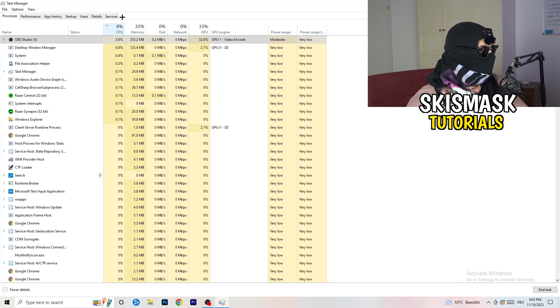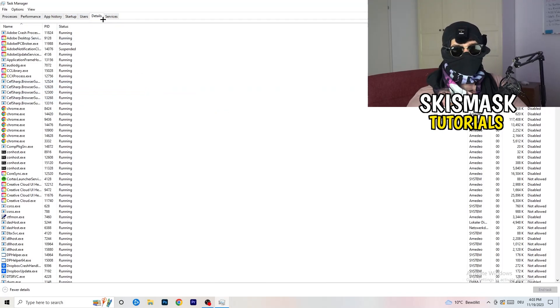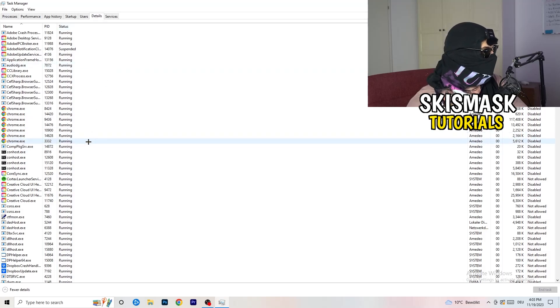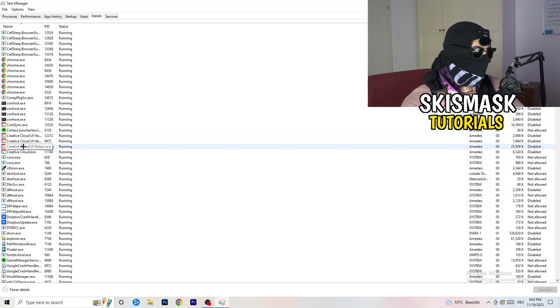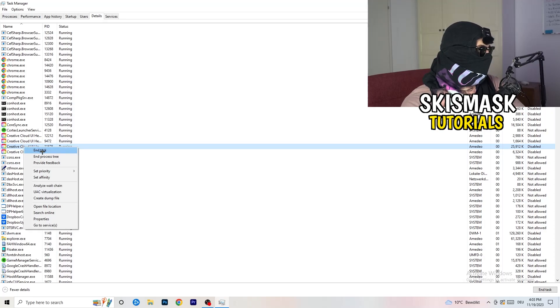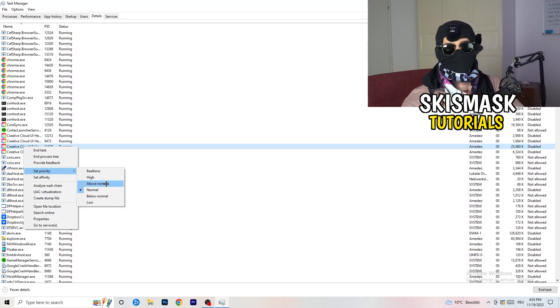Next, go to the Details tab at the top left. Find your game's executable — I'll demonstrate with Creative Cloud since my game isn't running right now. Right-click it, go to Set Priority, and choose either High or Above Normal. You need to check which one works better for your specific PC, so test both options and stick with whichever performs better.